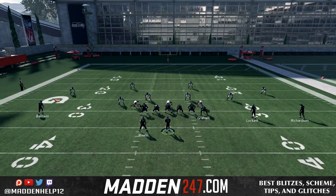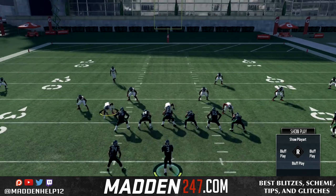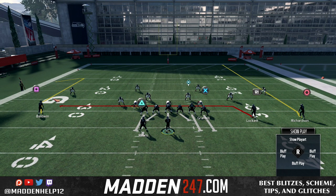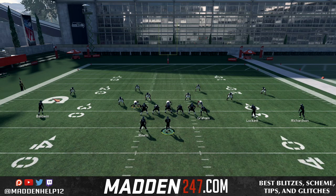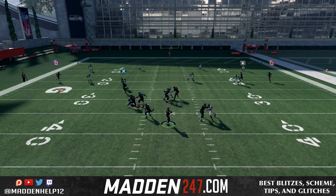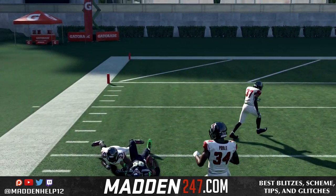Now if they're in the standard cover four quarter flats, what's going to happen is you're going to watch that quarter flat defender, and as soon as he bites down, you can throw it to the comeback route — it's like a really deep curl. And then if they are in a curl flat or a cloud flat, he will never bite down like that, so you'll have the drag underneath.